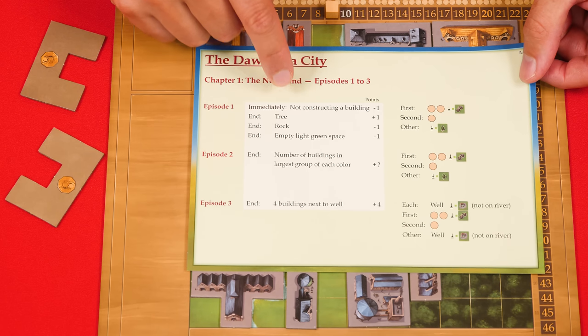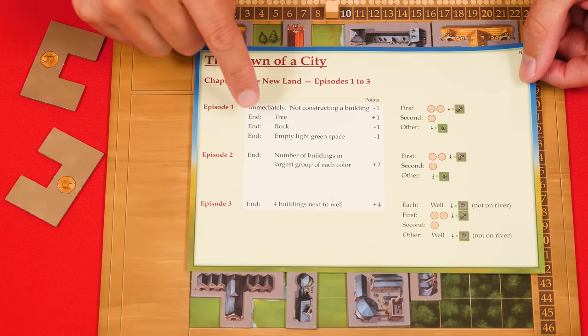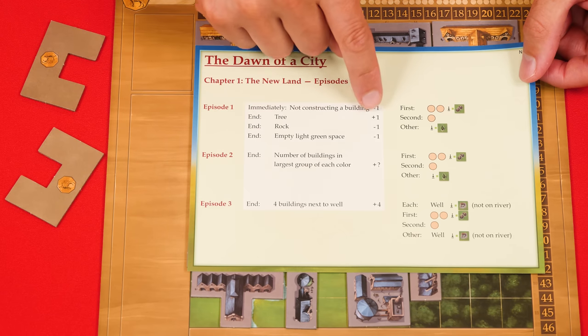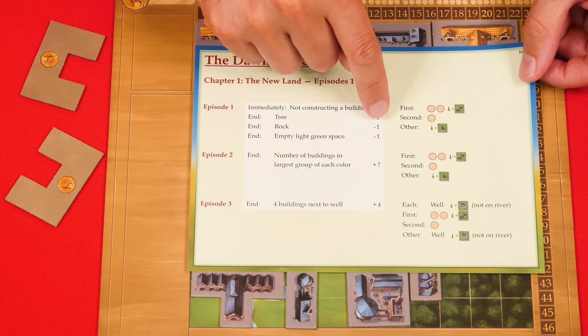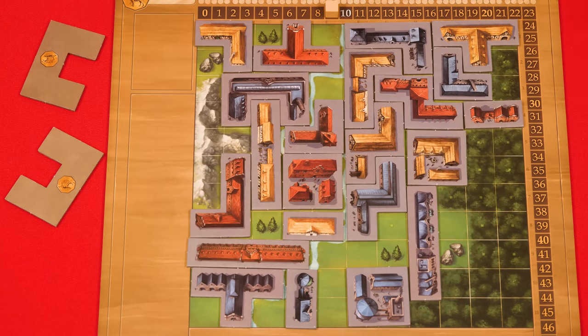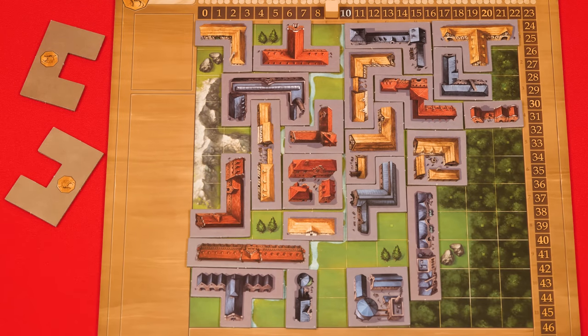You don't suffer any additional penalties for any remaining buildings you didn't construct during the episode. Now we'll look at the endgame scoring rules. The first one says you gain one point for every tree that's visible, then lose one point for every rock that's visible. In this layout, there are three spaces showing two trees each, giving six points. However, there are also two spaces showing two rocks each, so that loses four points.